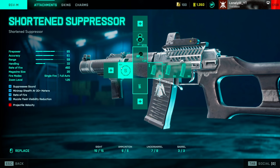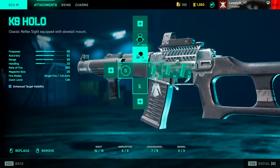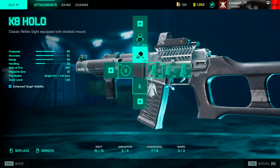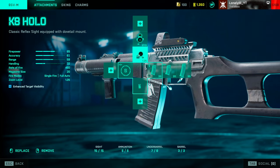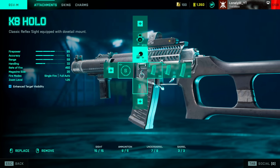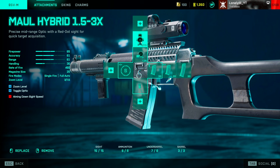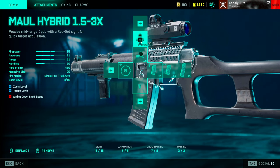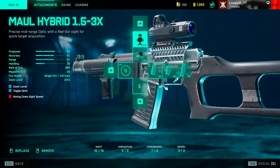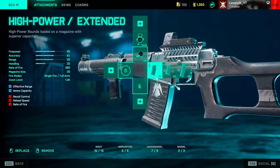To get the most out of the gun, let's jump into attachments. Most importantly: the barrel. No matter what other options there are, you're going to put on the shortened suppressor — just do it. For sights, personally I like 1.25x zoom, so on this gun it's the CAIT Holo since the gun doesn't have a fusion holo, but you can choose whatever sight you like. I also use the Mall Hybrid 1-5 and 3x as my second option, since the gun is very effective at long range even with the short barrel.